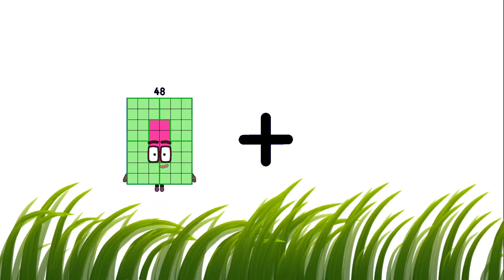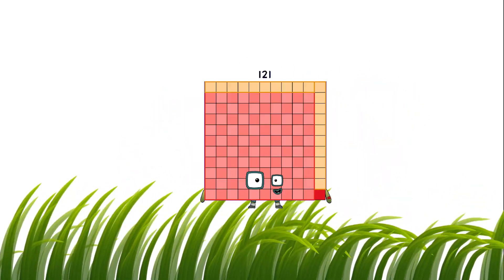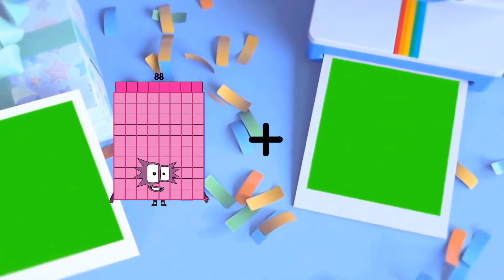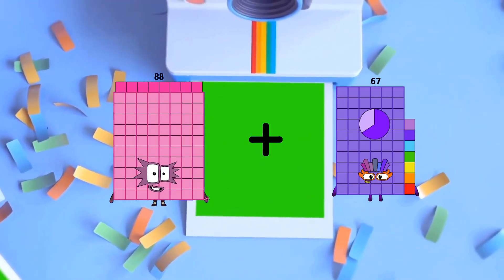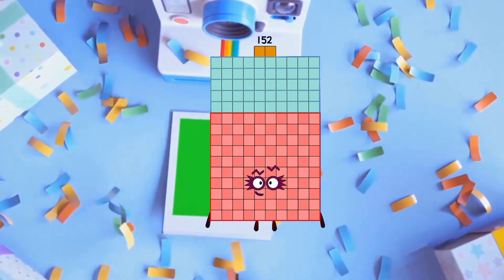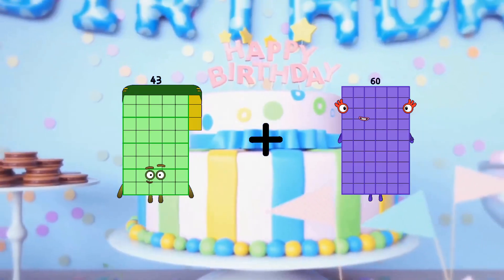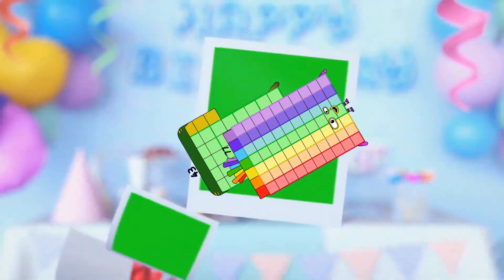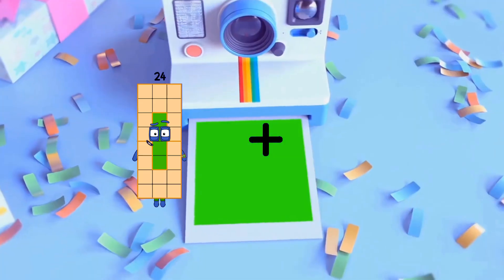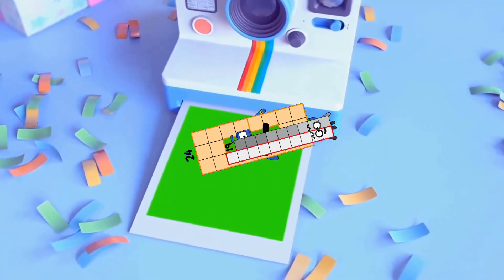48 plus 73 equals 121. 88 plus 64 equals 152. 43 plus 77 equals 120. 24 plus 19 equals 43.